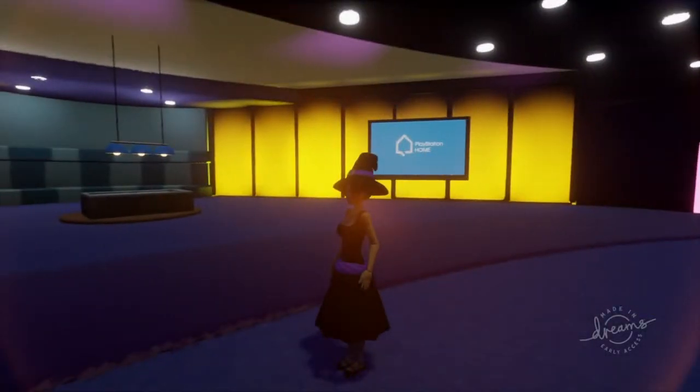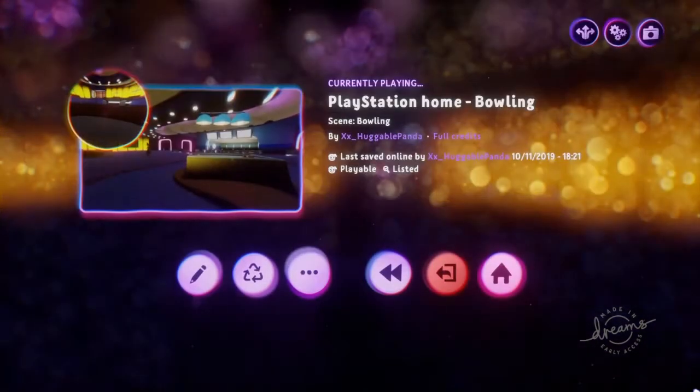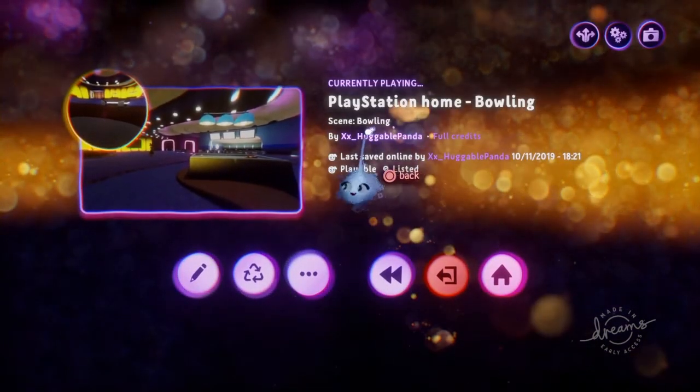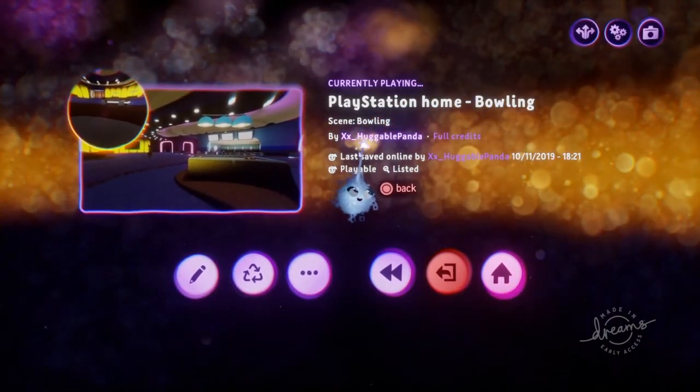Okay, that's a very short and sweet video for today, but you can go and find this bowling alley dream by typing in PlayStation Home Bowling, and it's made by XX underscore Huggable Panda.